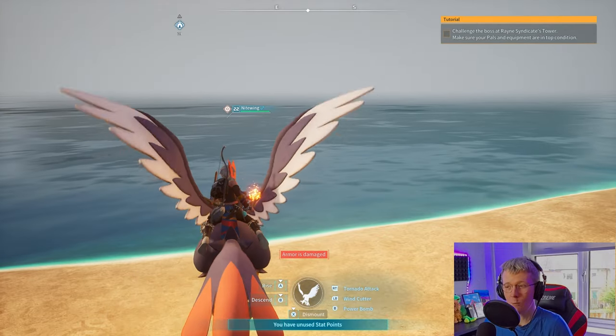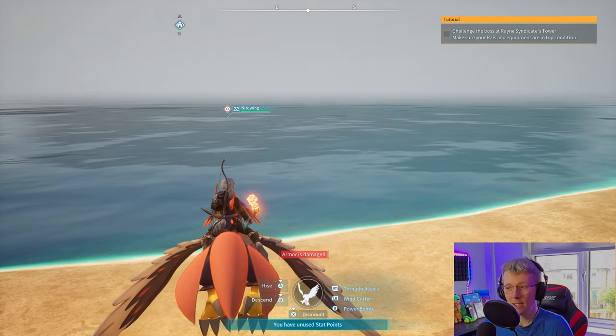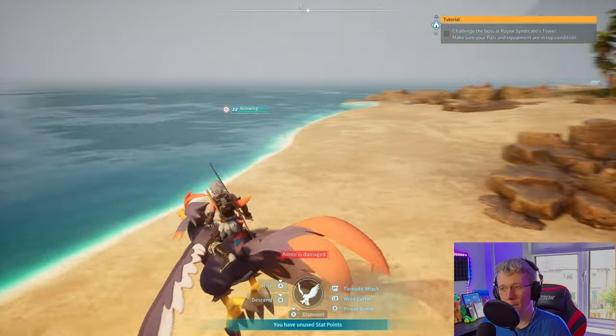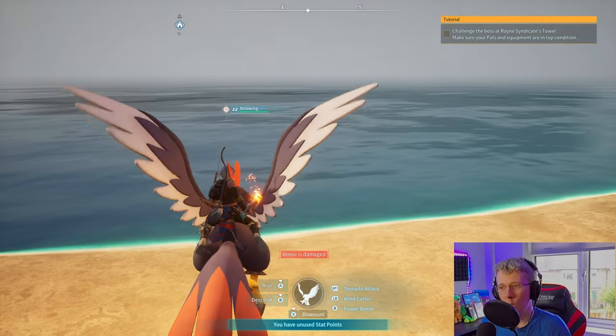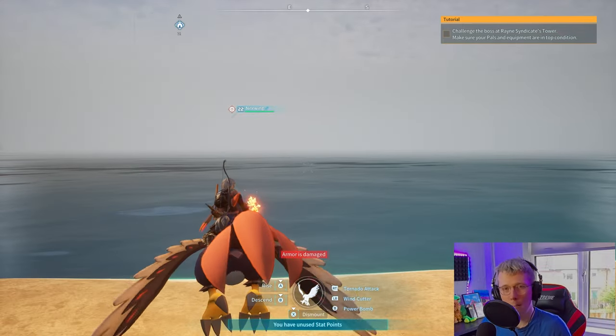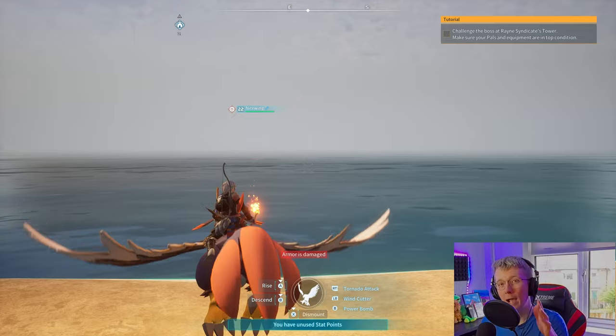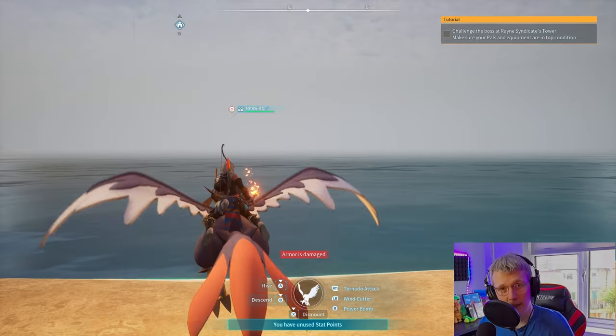It's quite difficult, I must say. What do you need for this glitch? You need a mount, and you need Pal spheres, and that's pretty much it. So I've got my mount now — I've got this Nightwing. And what the idea is, you're going to throw a Pal sphere, but you're also going to open your inventory pretty much straight after. I'll show you when it doesn't work, because it's probably going to fail the first time.